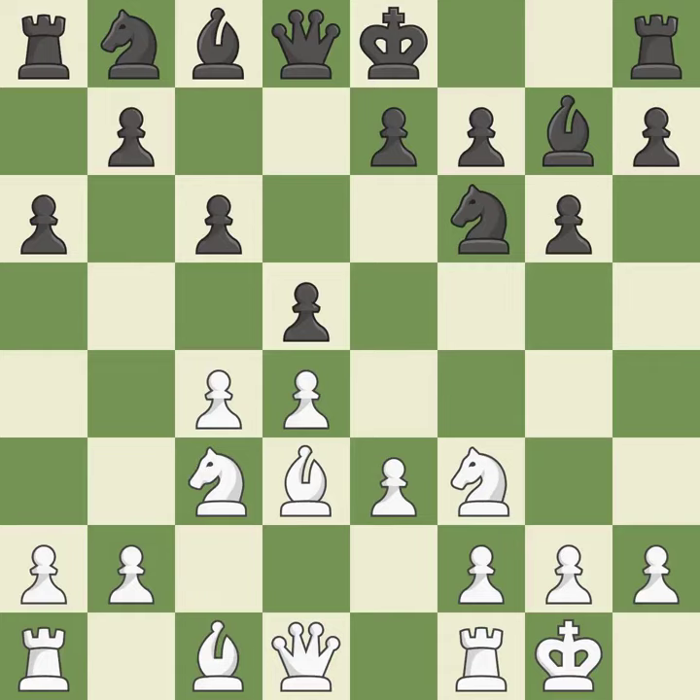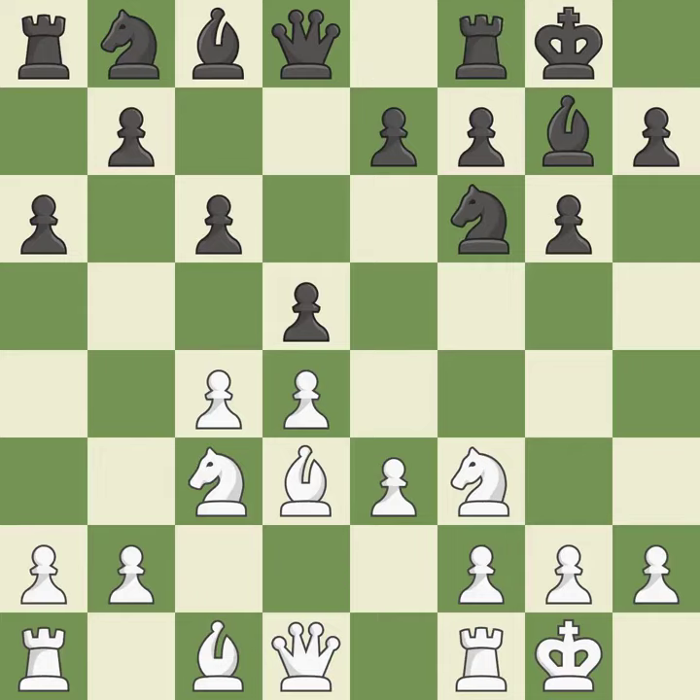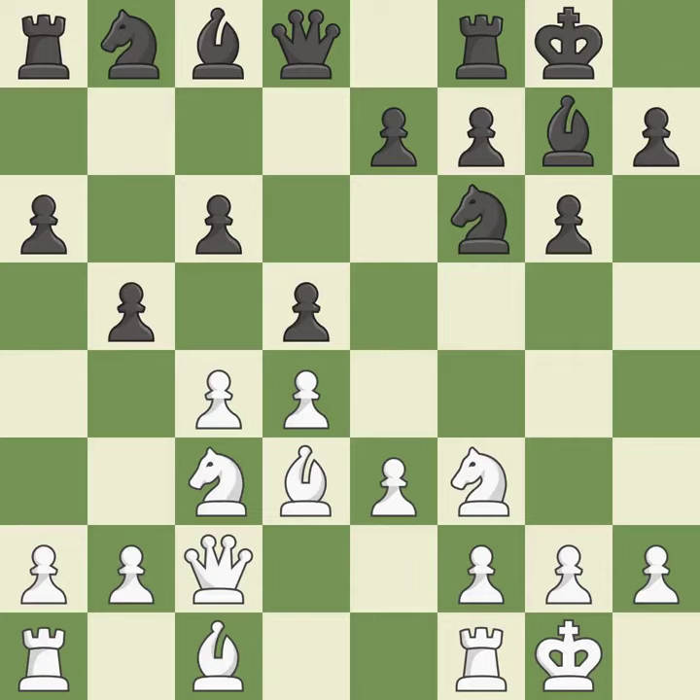Castling kingside tends to be safer because the king is further from the center. Castling to the same side of the board as the opponent avoids some of the attacking associated with opposite-side castling. This threatens to pin a knight. This activates a queen by developing it off of its starting square. It is the last book move — while not a mistake, that is also not the wisest course of action.